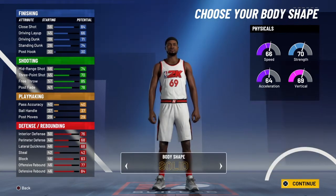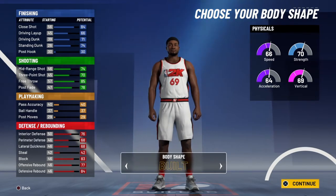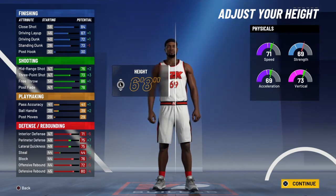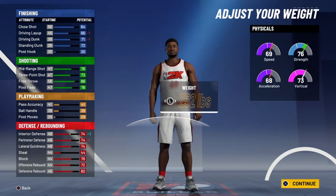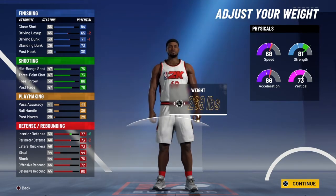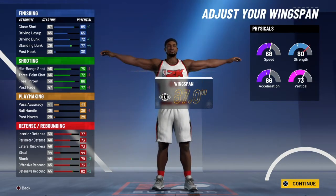I chose Built for mine. Make them 6'8" so you can still shoot, still get boards. I did all the way to 80 or 81 strength — it doesn't matter, you can do 81 or 82, doesn't matter.